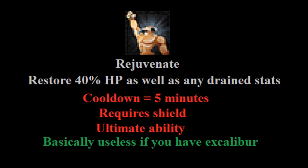Next is another defensive ultimate, Rejuvenate, which restores 40% of your HP as well as any drained stats. It has a 5-minute cooldown, requires a shield, and costs 100% adrenaline. The only reason it's mentioned here is to say: never use this if you have the Enhanced Excalibur. They share a cooldown, and the Excalibur effect is basically identical to Rejuvenate — although a little slower — but you save the 100% adrenaline. The only very rare case to use Rejuvenate is if you're wearing a full set of Tier 90 tank armor and have a defensive reset that makes Rejuvenate available when Excalibur is unavailable. Even then, weigh the adrenaline cost against your other defensive options.